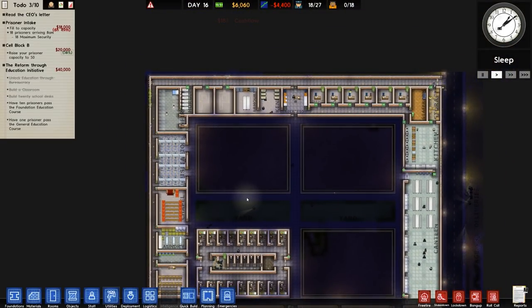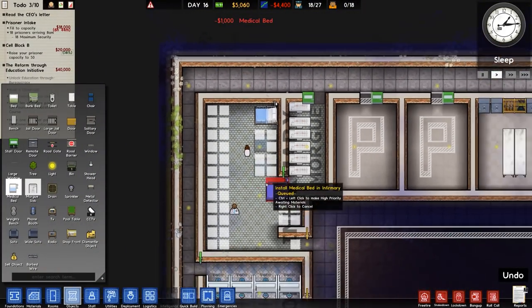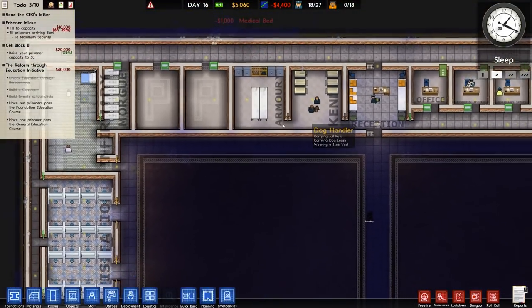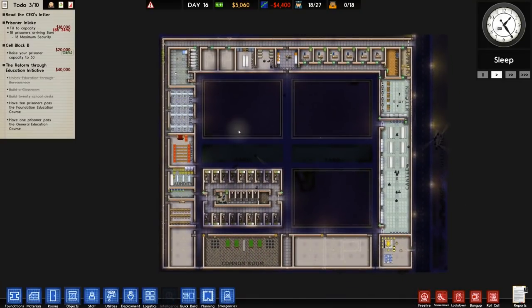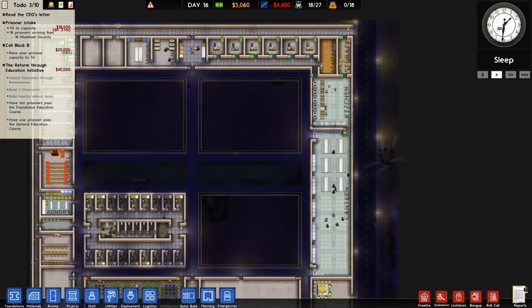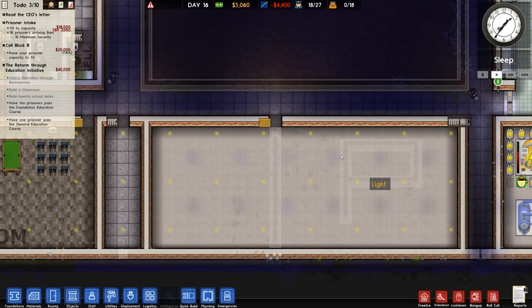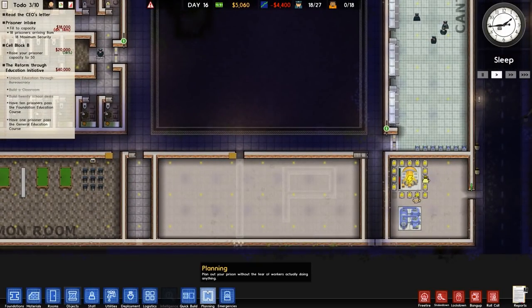So what have we got to complete? Well, we don't have all of the medical beds in here — I'm going to place a couple in there, but we do need some more. I've not put the flooring in the kennel or the armory, nor have I built the parole office, which we don't need until later on anyway. There's a bit of flooring to do here, obviously three full cell blocks to sort, kitchen to be expanded upon at some point. And the main one is protective custody.